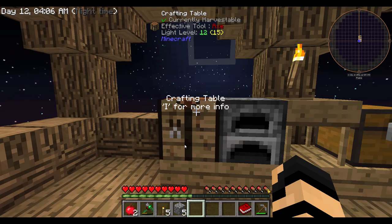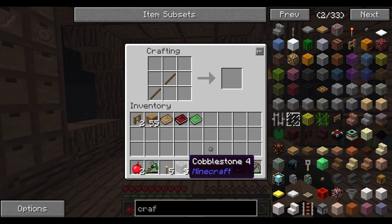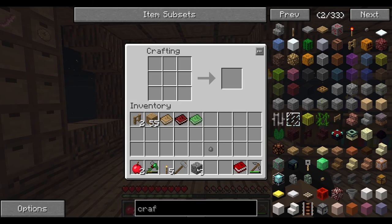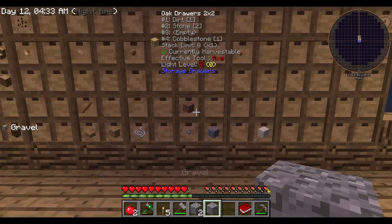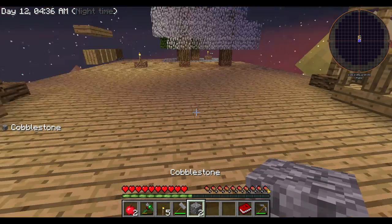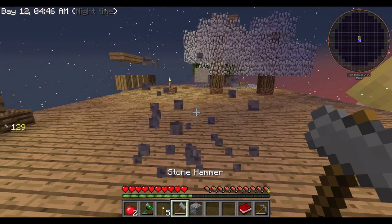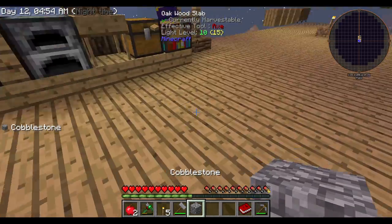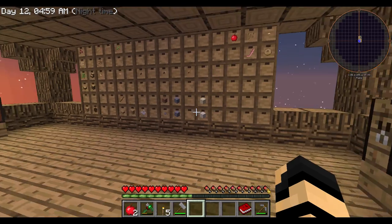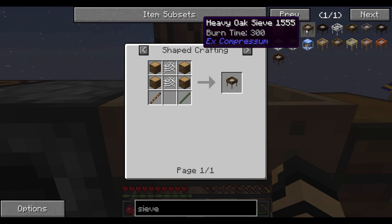Let me grab some sticks — I'm going to need at least two. I'm going to make myself a regular hammer, since I don't really need the compressed hammer yet and I don't want to use the durability on that just yet. I can place down a stone, break that and turn it into gravel. I'm going to put another one down, break that, get the gravel, and then place the gravel down and it should turn into sand. There we go. So I'm going to put sand here, and therefore I have one of each now. Now the thing is, I need to sift each one of those. And I believe there's also another type of sieve we can use — a heavy oak sieve.